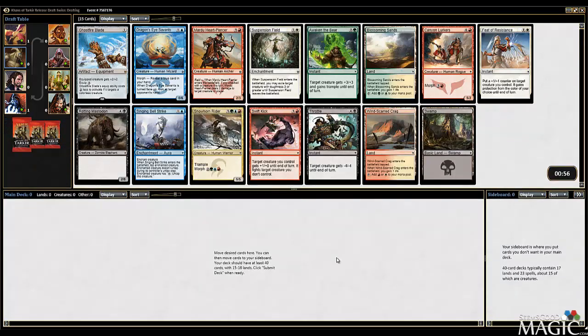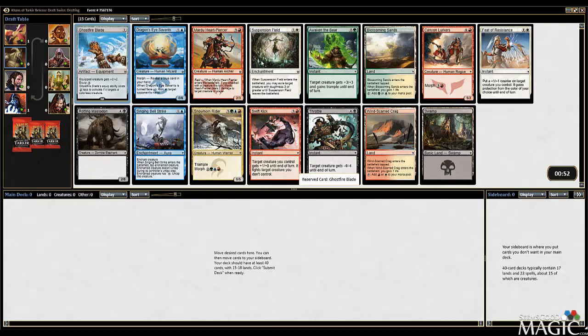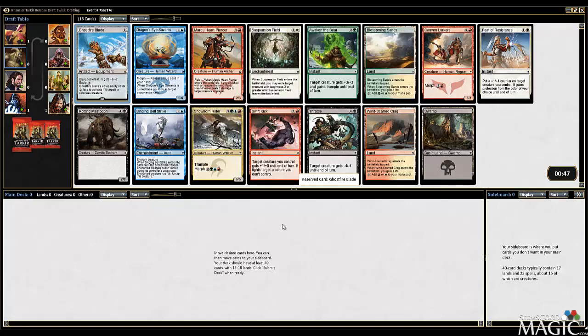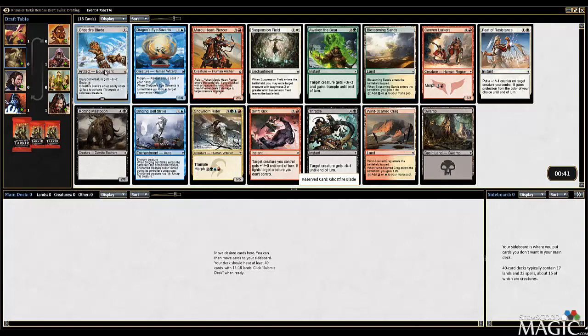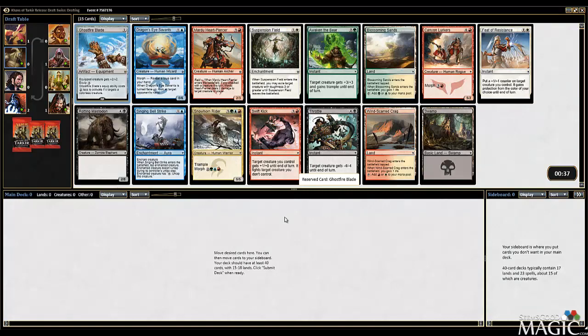We're doing another Khans of Tarkir Swiss Draft. We've got Ghostfire Blade, which I think is actually the pick, even though this pack has Suspension Field, which is a great card too - a really, really strong card. Very much like the Suspension Field, but Ghostfire Blade keeps this completely open, and you don't even have to play Morph to actually make it good. So I'm down with awesome equipment.